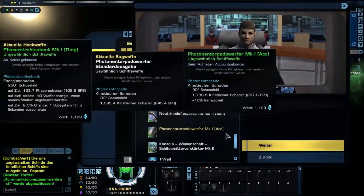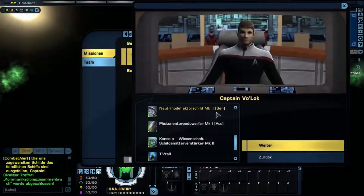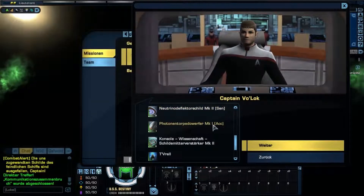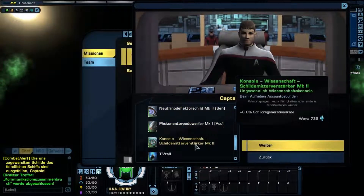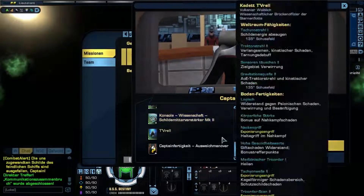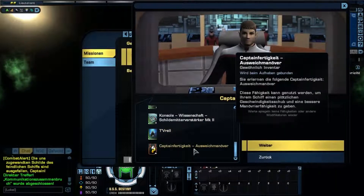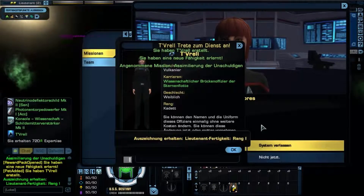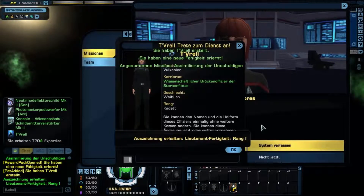Live long and prosper. Neutrino deflector shield. Photon torpedo launcher. I have a shield ringer. Ausweichmanöver. Can we give us a better chance for freedom? We have to make our way to Vega as soon as we can, Captain. I just hope we are not too late to warn the colony. Are you ready to go?